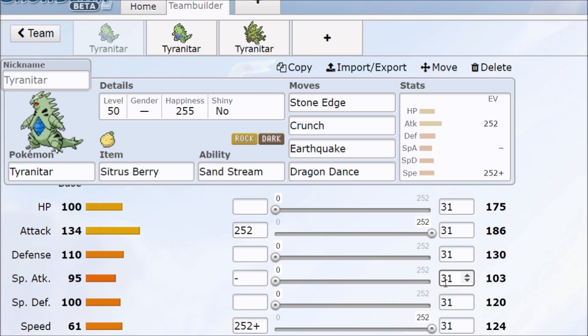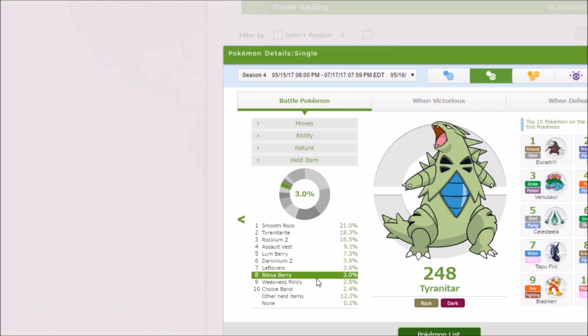That's about it for Tyranitar — not many big changes in the seventh generation. It finally has its mega, though Pokémon Global Link doesn't show insane amounts of usage on Mega Tyranitar. The Rock-type Z-Move is a free KO on Stone Edge, which is nice. Tyranitar got a bit weaker with fairy types being introduced in the sixth generation, giving it yet another weakness, but usage still plays fairly consistently. That's why people swear by Tyranitar — there are various ways to run it and various setups that work for it.